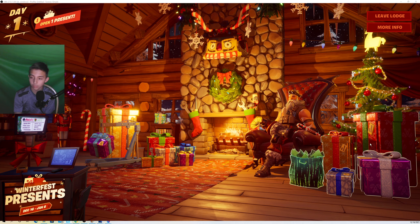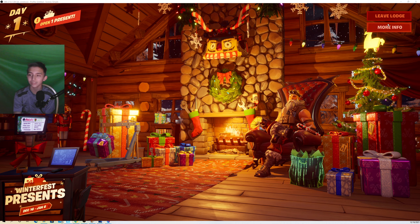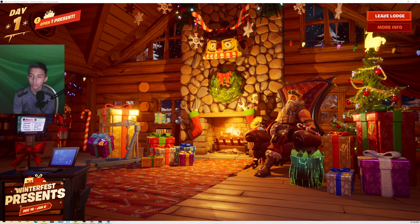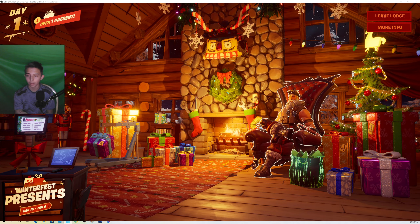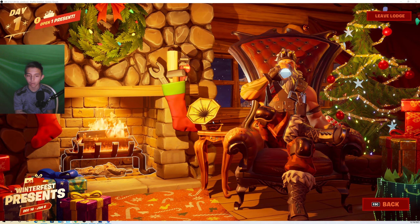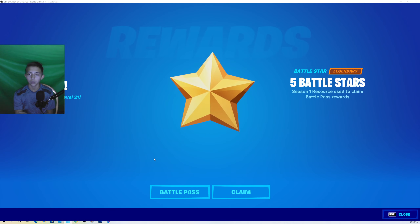Once you visit the lodge, there are tons of presents — all sorts of them. Also, I didn't know you could click on the character by the fireplace, but if you do, you'll interact with him there.